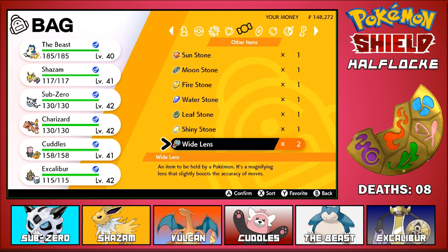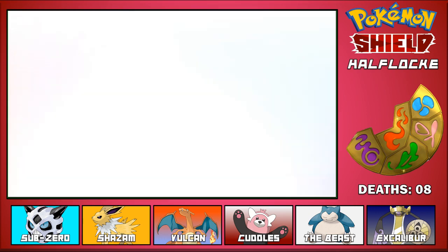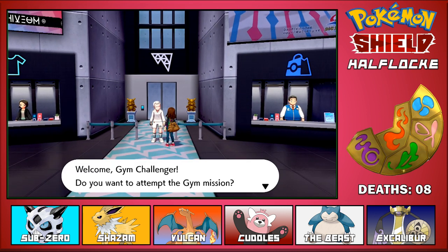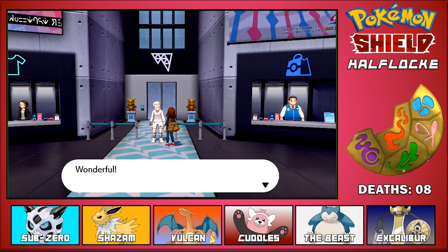So this is our current team: we have The Beast, Shazam, Sub-Zero, Charizard, Cuddles, and Excalibur. We're gonna go ahead and do the ice gym, which I already know is gonna have the same challenge as the rock gym, but I actually like this one.